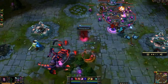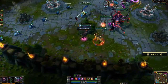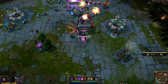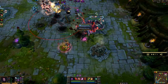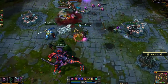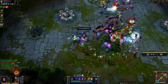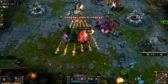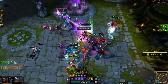As for the masteries I go with in the jungle, it's a 9-12-9 setup. 9 in offense gives me cooldowns and magic pen. 12 in defense gives me health per level and decreased damage from minions. And then 9 in the utility tree helps me with move speed and buff duration in the jungle. If you're going AP caster mid with that standard setup, you can go with a 21-0-9 — it's going to be your generic page that standard APs take.